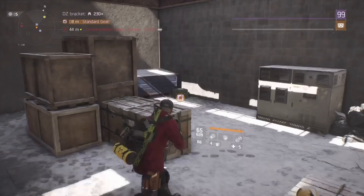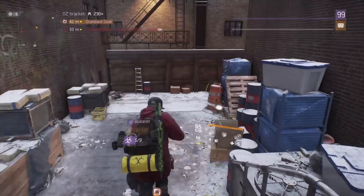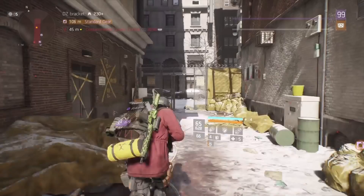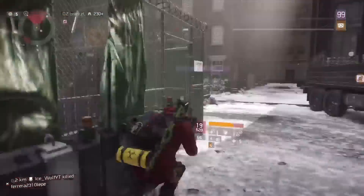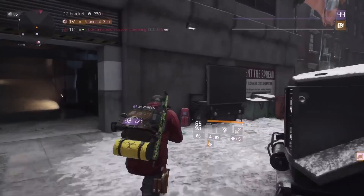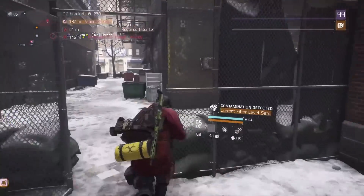Now let's go back to the old Cowards Corner. You will find another cache there, and then go straight ahead to the extraction. On this way you will find another cache, and probably you need to clear some NPCs, some AIs.